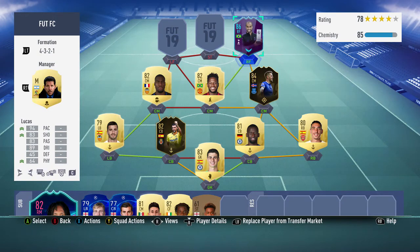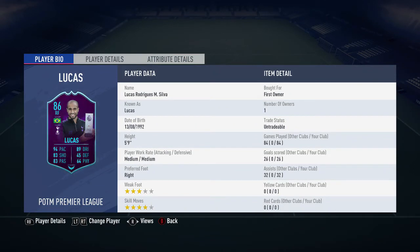Lucas Moura, right forward. 84 games played, 26 goals, 32 assists — though about 50 of those games have been coming on as a super sub. He is the best impact sub I've ever had on FIFA, ever. Every time he comes on as a substitute it's unbelievable — he's so fast as a super sub. You have players like Mbappe, Vinicius Jr, Gelson Martins, but for some reason Lucas as a super sub is the fastest player in the game. He's like Usain Bolt against Susan Boyle.